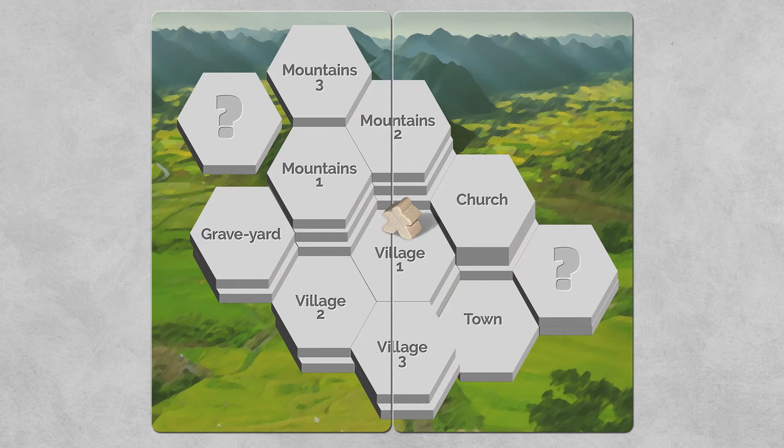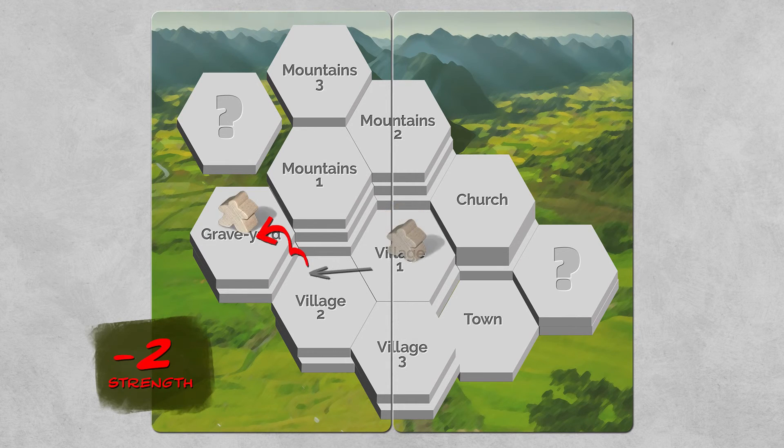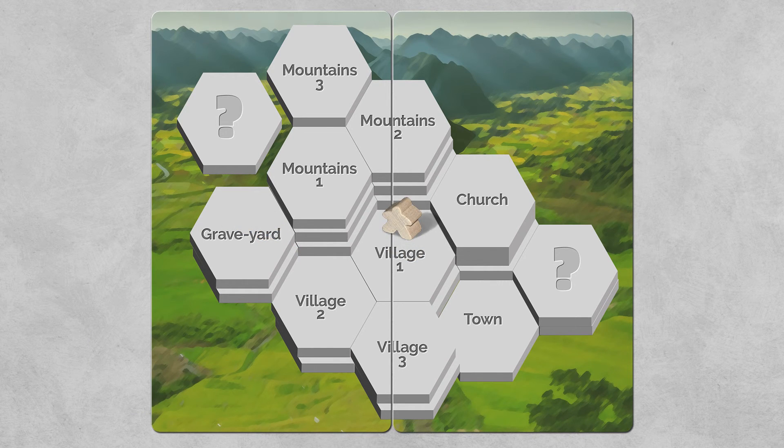Now let's talk about how to calculate strength when visiting different locations. He decided to go to the graveyard from village one. Village one, village two, and village three are all lateral, so it costs no strength to move between them. Strength is only spent when you go up or down — for each time you ascend or descend, it costs one strength. To go from village two to the graveyard, you have to ascend two steps, costing two strength — so we go from 51 to 49. Later, going from the graveyard to the church means descending two and ascending one, for a total of three strength. Going from village two to village one costs no strength.